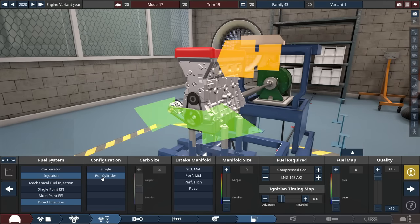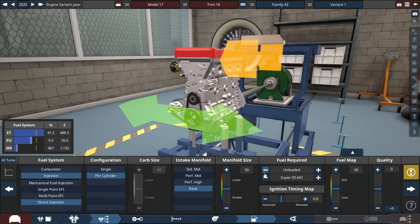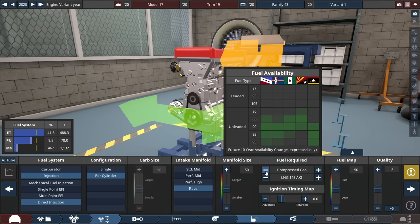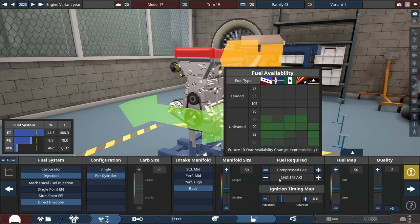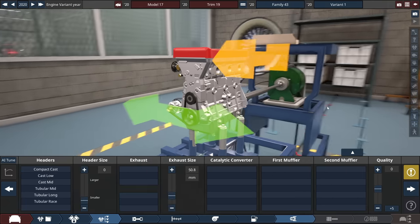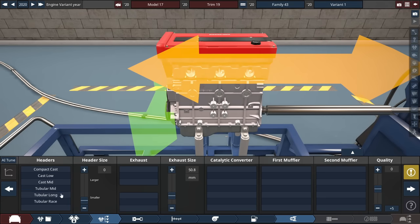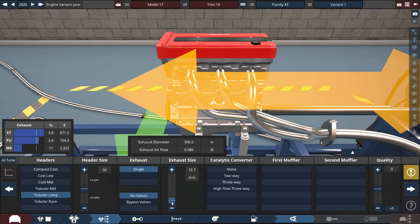For the fuel system: direct injection, throttle per cylinder, race intake because it's as lightweight as possible. The type of fuel we're using is compressed gas — liquefied natural gas, well, close enough. For the headers, I'll choose long headers with the exhaust size set to just half an inch, or 12.7 millimeters. No cats, no mufflers.